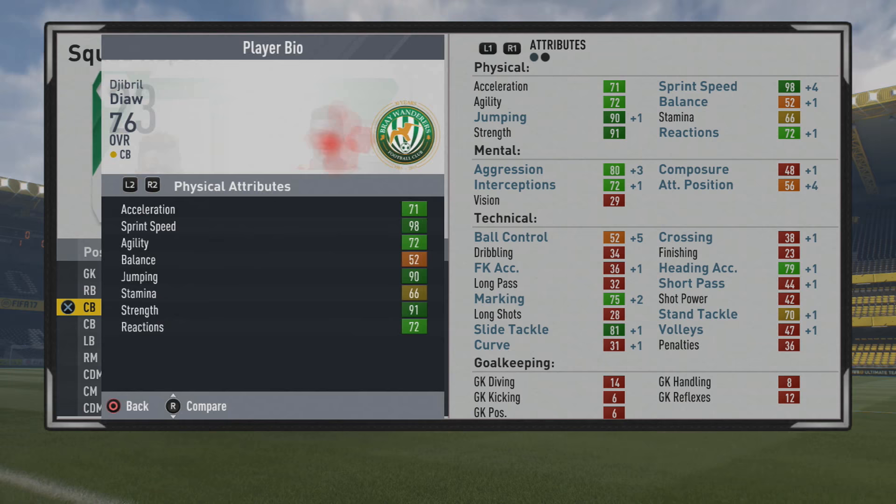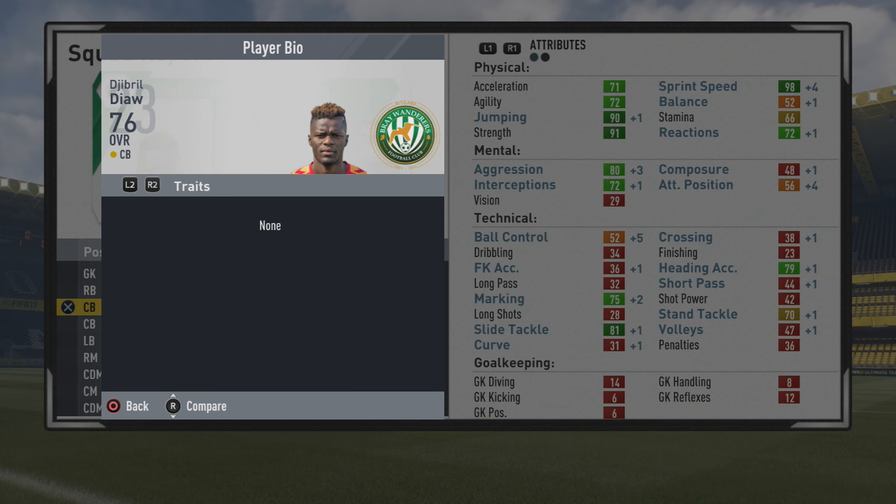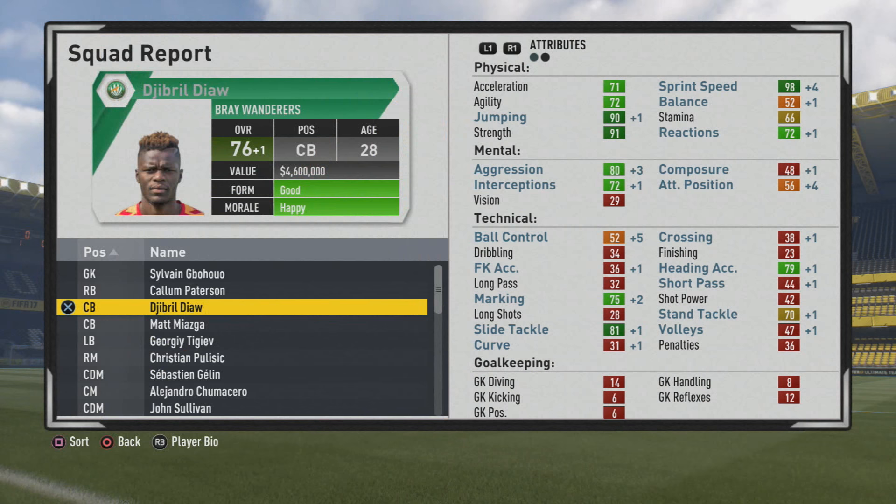He's a very solid player with that 6'4" frame and incredible physical stats. The acceleration would have needed to grow more for him to get the speedster special — unfortunately he did not reach that level. But he still has the strength specialty at 91 strength, going along with that 6'4" frame, 90 jumping, 98 sprint speed, 71 acceleration, 80 aggression, 72 interceptions, 75 marking, only 70 stand tackle, 81 slide tackle and 79 heading accuracy. He could definitely be a nice gem for longer career modes — a road to glory style career mode could really benefit from him as a consistent force in the back line. If you don't train him, you'll get that physical stats growth to strength and pace and he would be an absolute tank — an absolute beast for you.